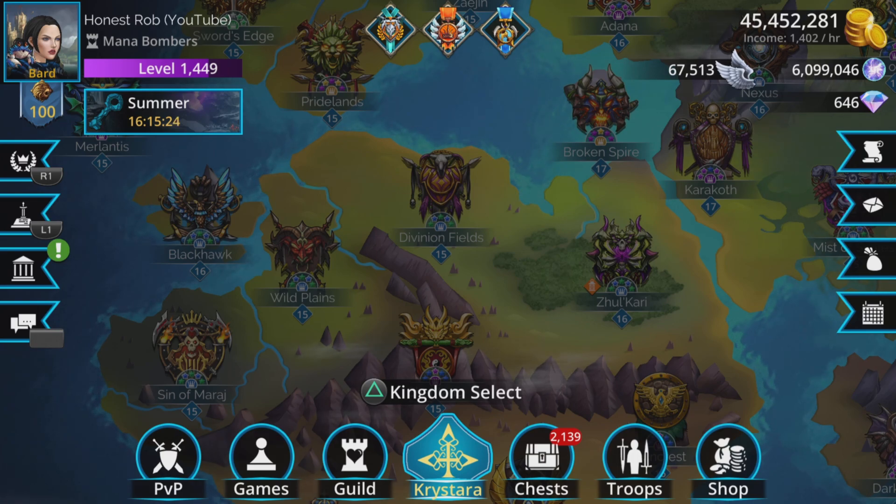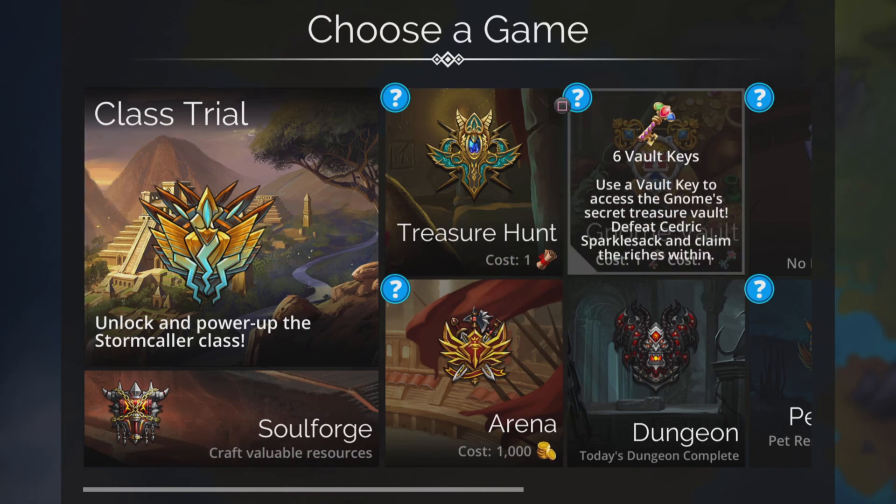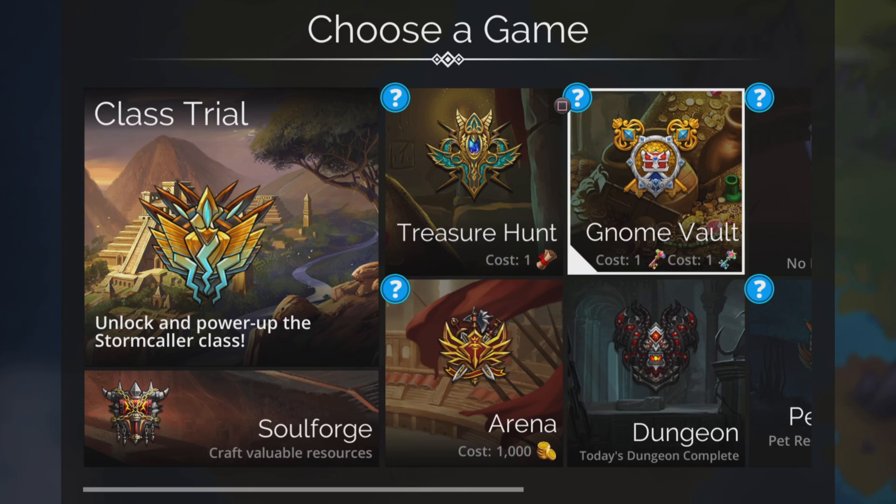The event has ended. You've spent the last few days grinding like an absolute maniac. You don't cash vault keys in during the event because your time is better spent getting more vault keys — the rewards you get when you open them aren't going to change. Go to your games, across to the Gnome Vault, press the button and see how many you've got. Depending on how much you've done you can end up with literally hundreds, then just spend time at your leisure unlocking them all and seeing what awesome things you've earned.